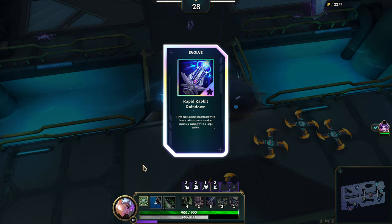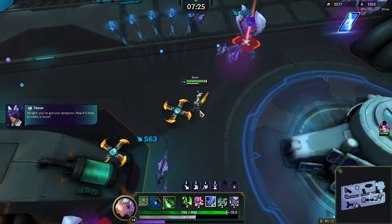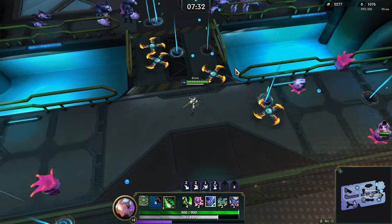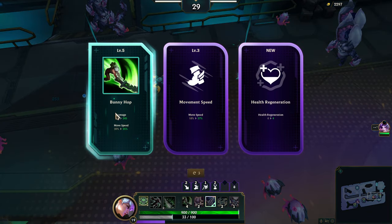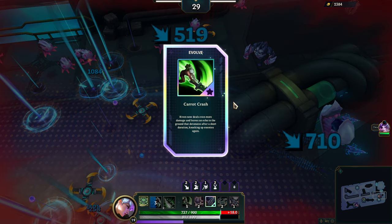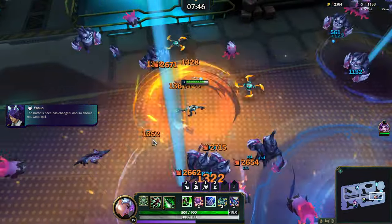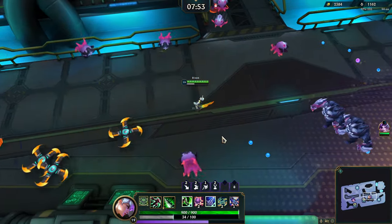Boom! The Rapid Rabbit — rains down orbital bombardments with bonus crit chance at random enemies, ending with a large strike. It comes from the sky — it's like Thunderlord's Decree from old League days, or Electrocute nowadays. It just hits every enemy in the area rapidly and pulverizes them. I'm ready for my next evolve — Bunny Hop! Evolve Bunny Hop to Carrot Crash: Riven now deals even more damage and leaves an echo in the ground that detonates after a short duration, knocking enemies up again. It's a double earthquake — every second Q. Kind of nuts!